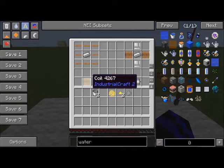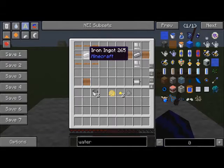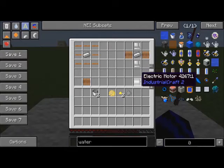Just as a note: to make the copper coil you are going to need eight copper cables and one iron ingot. To make the electric motors you are going to need ten casings, two copper coils, and one iron ingot to make the electric motors.